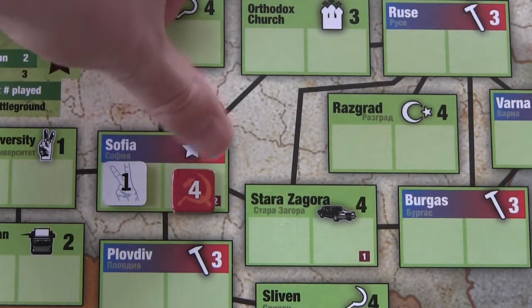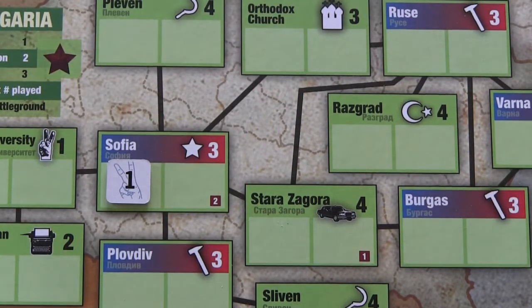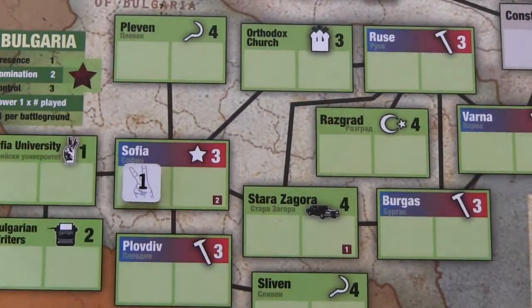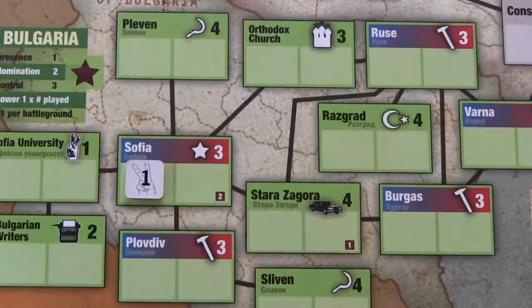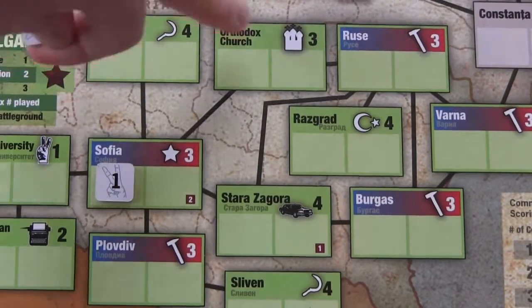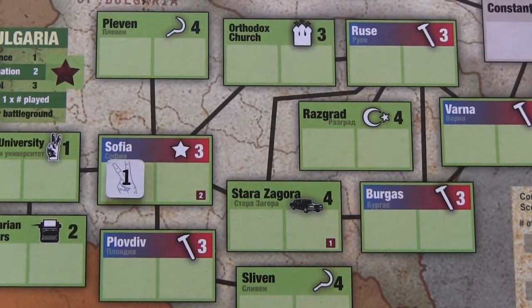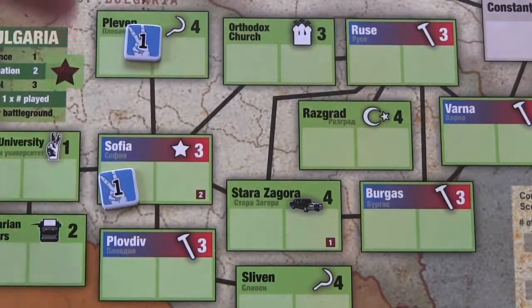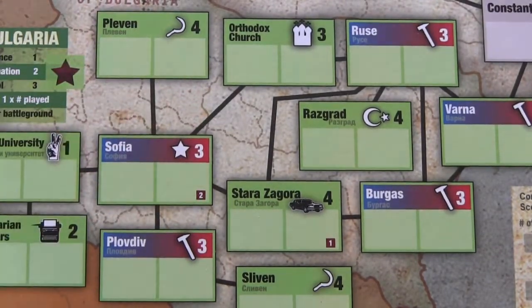With any form of influence in a space, you can use it as a base to influence adjacent spaces. If you don't have influence in the Orthodox Church, for example, you can't reach spaces beyond it without a special card event. You build your base in one place and move it out — you don't move tokens, you place new ones in depending on your operations. Let's talk about operations.